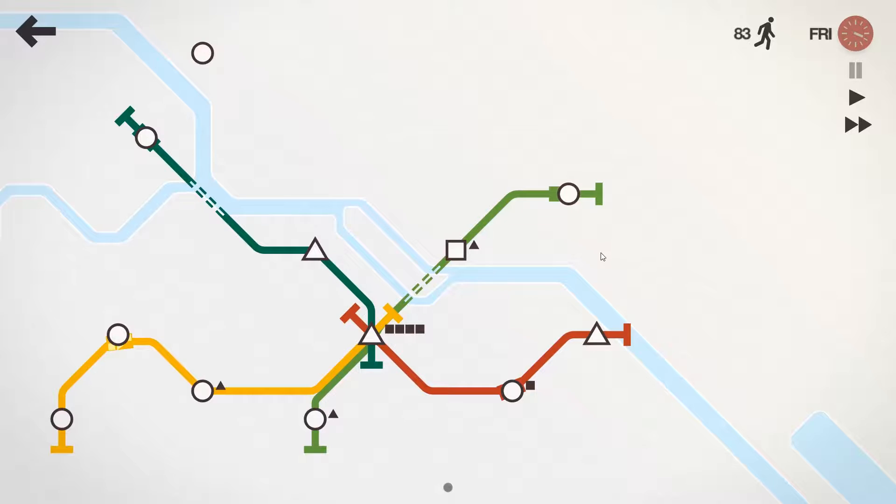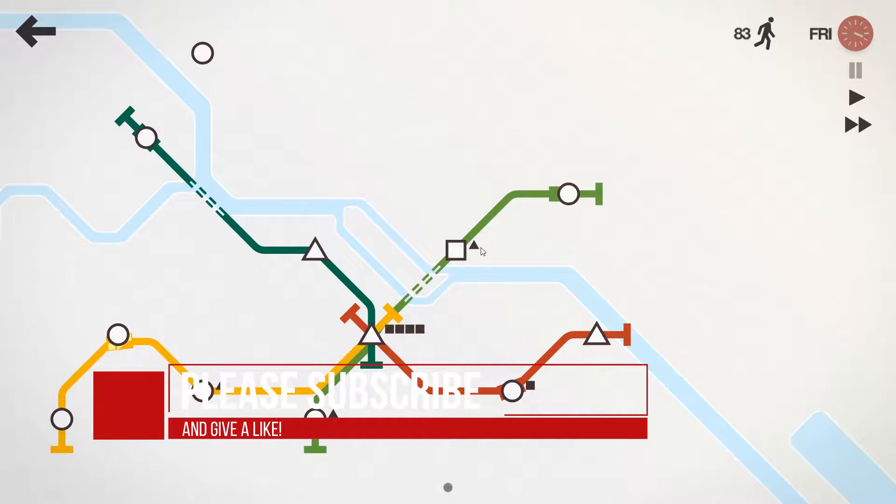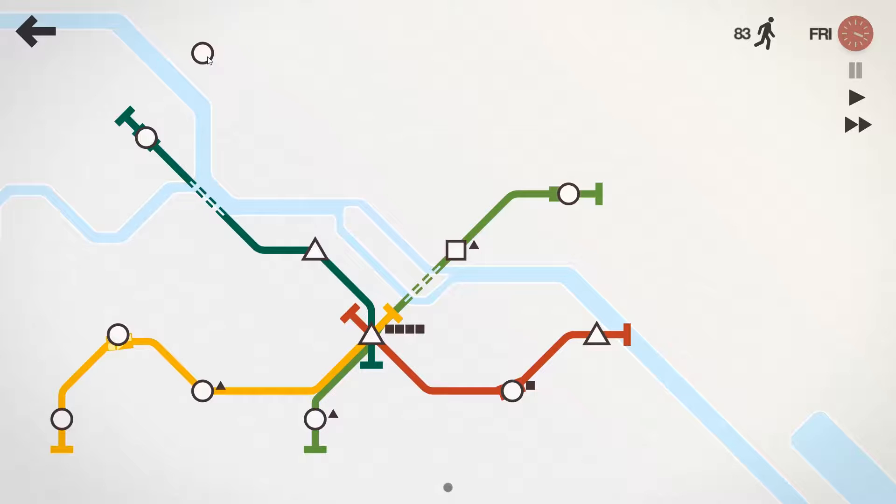This is gonna get problematic really fast. Oh wow, what do we do? This is really tough because if I extend out this green line all the way over here, that's gonna make that thing way too long. How do we redraw this? I don't have another line, I don't have another train. Let me see.